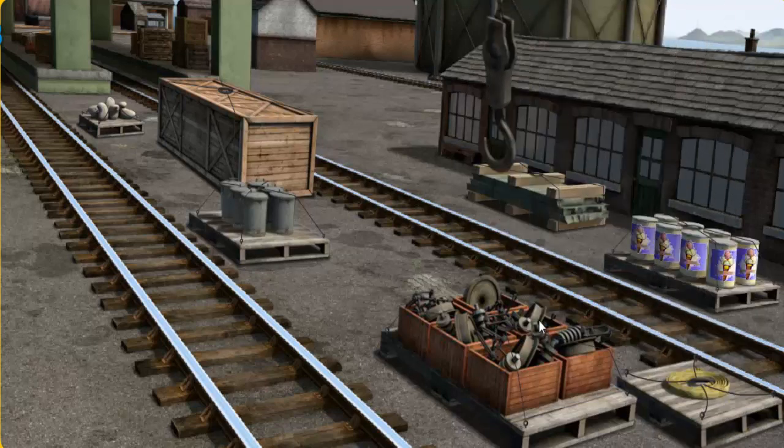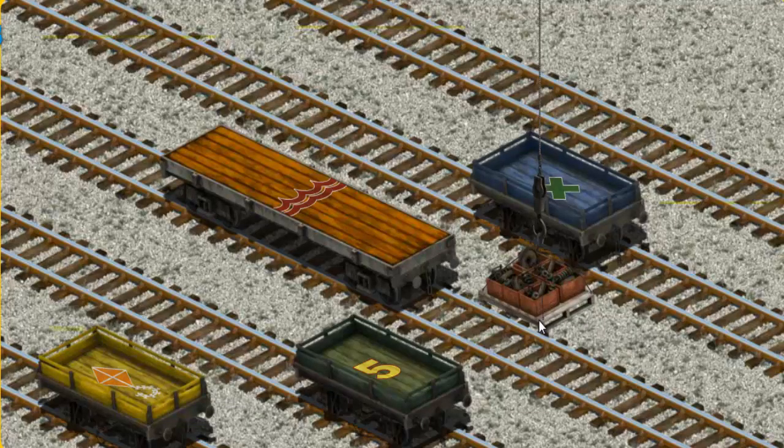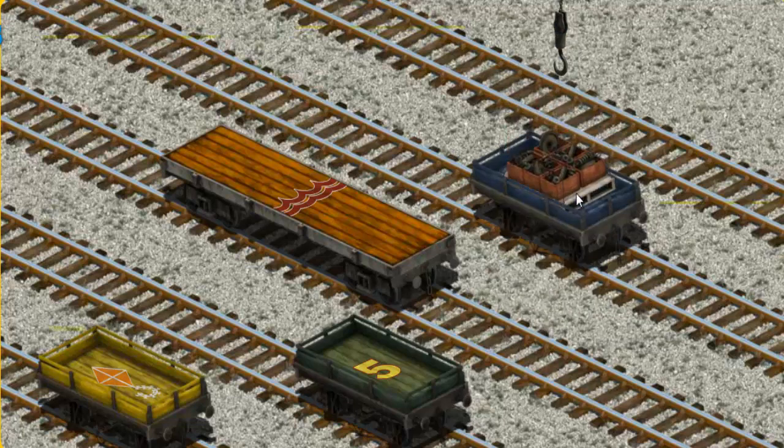Help Cranky find the engine parts. You found them! Let's lift and load. Now the cargo must be loaded. Show Cranky where the blue flatbed with a green picture is. You found it!